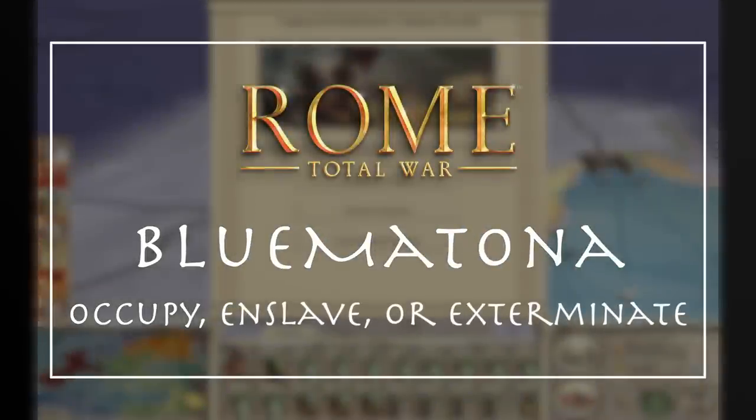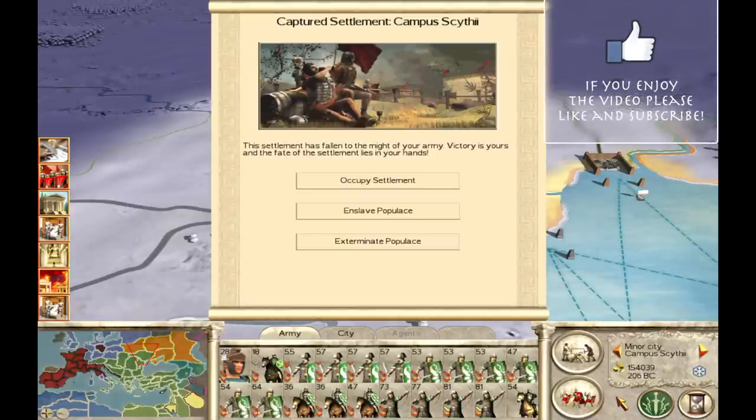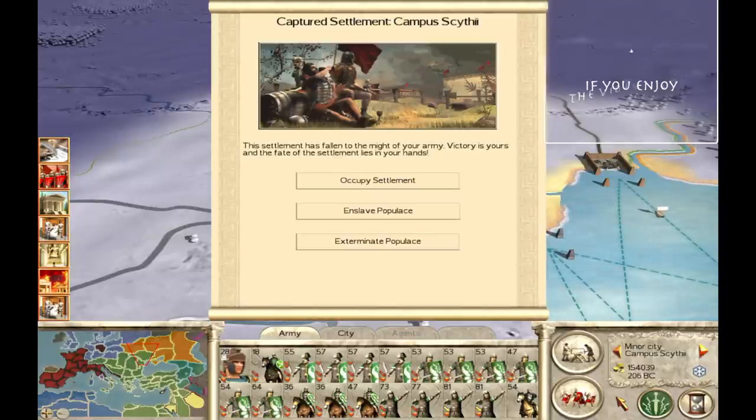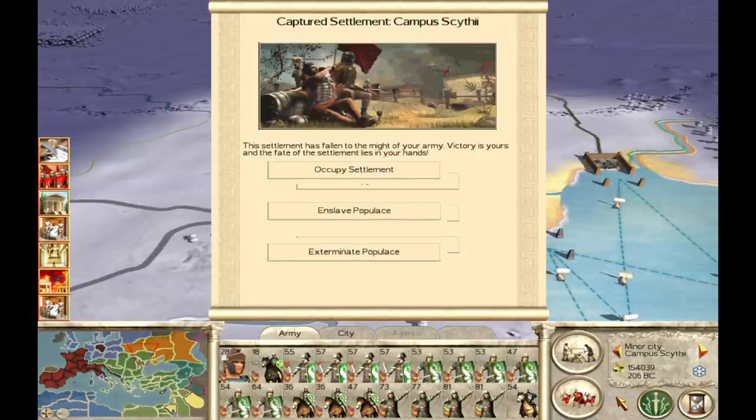Hello YouTube, Blumatona here, and welcome to this episode of Game Guides, where we're going to be looking at the decision to either occupy, enslave, or exterminate after you take a new city on the campaign map. Those are the three options, and before we go into exactly when I would recommend using each one, we have to cover what each one entails.